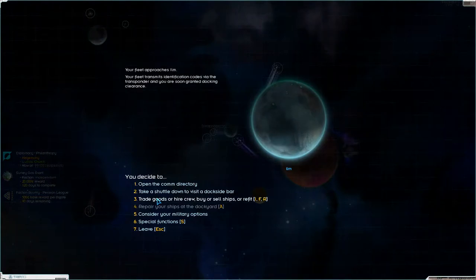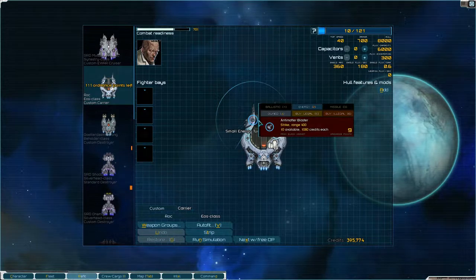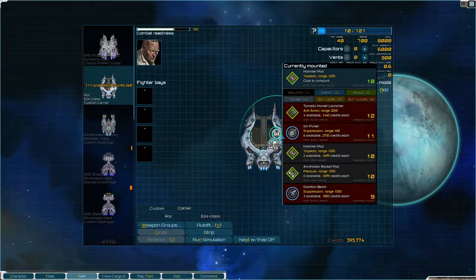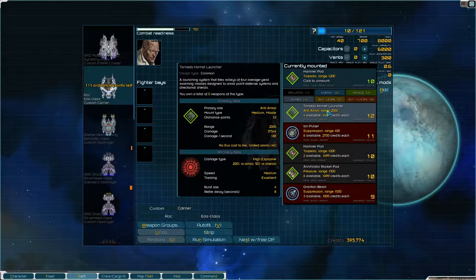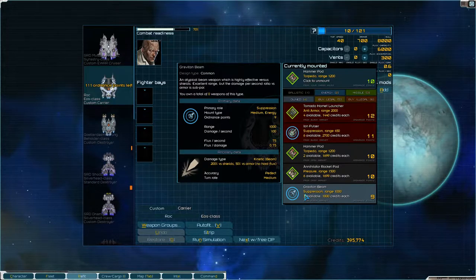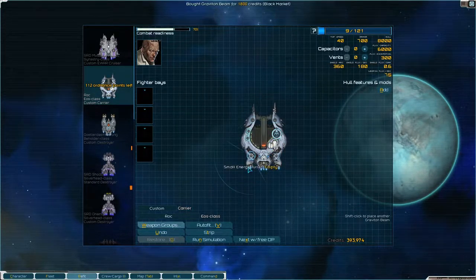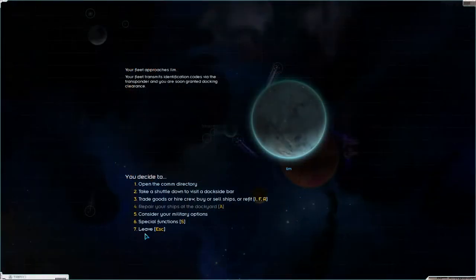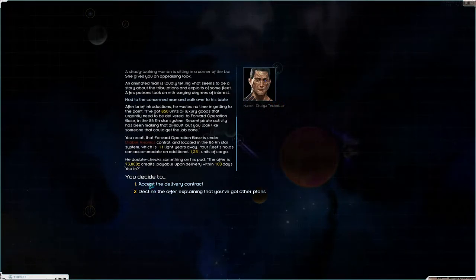We can start here at Iln and take a look. Refit - antimatter blaster, 400 range. Ion pulser - too short range. Graviton beam - that might actually be interesting. I think I'll buy one of those. We just have the hammer pod in our cargo holds now, which is not bad.